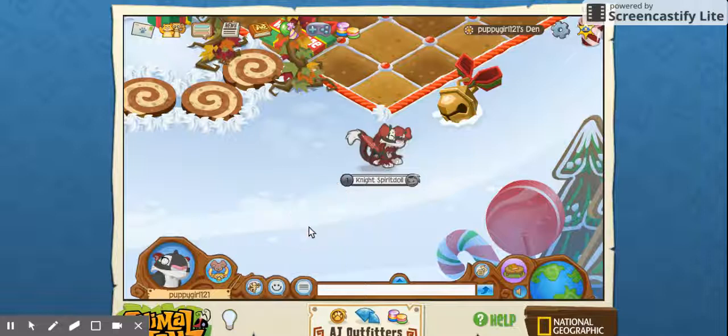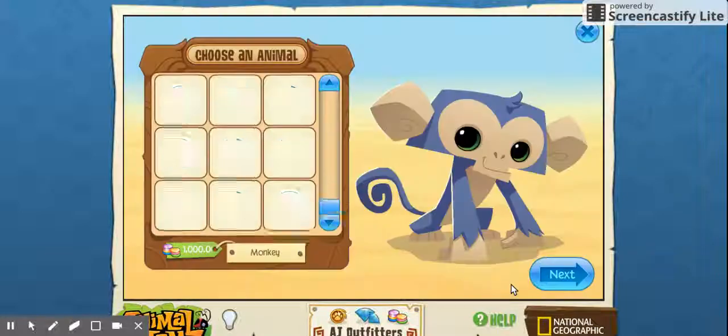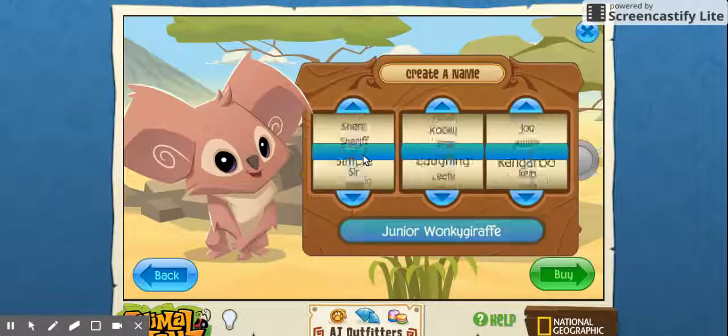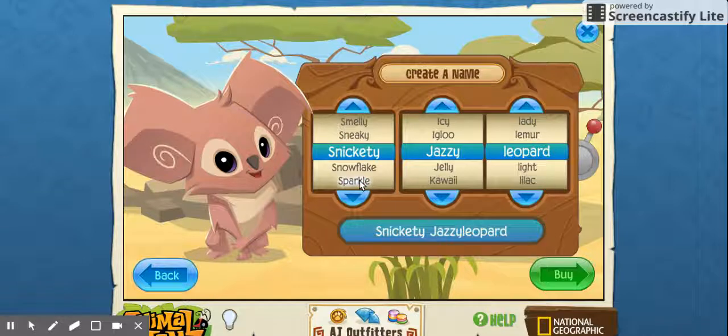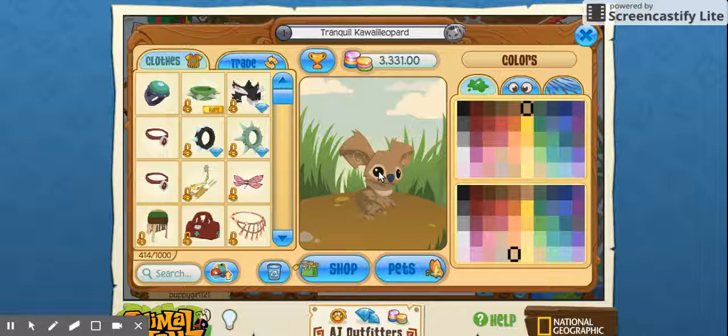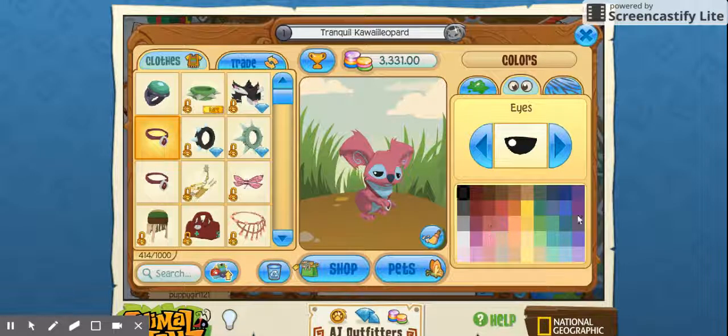So what you want to do is you want to create a new animal — it has to be a new one, very new one. You got to add it. It doesn't matter what you are; it could be a koala because I feel like it. You can name it whatever you want, it doesn't matter. Now that you have your special koala — well, you don't even have to have a koala, it can be just whatever — you're going to want to put on a normal purple necklace, color it pink and blue, give it those eyes in purple.